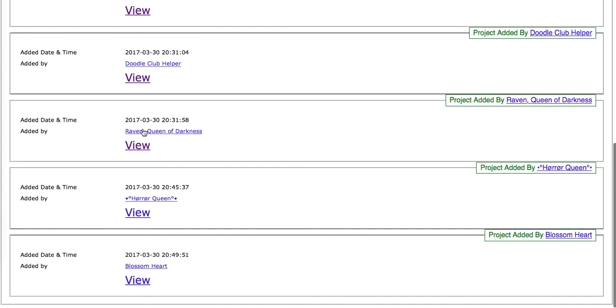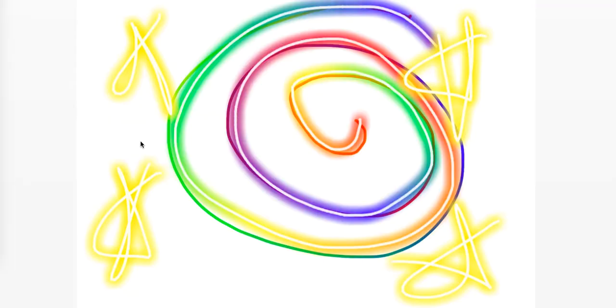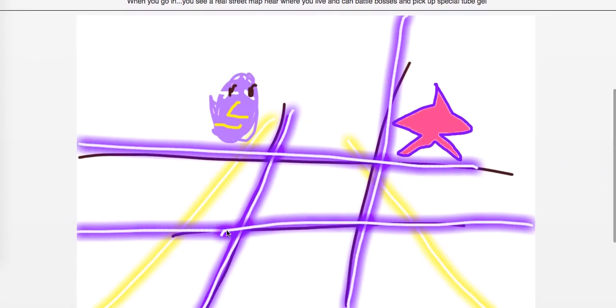This next one is by Doodle Club Helper — I'm biased because that's me. I'm just going to show you what I had in mind: a street portal. It would look like a street portal, and when you enter it, it would show you a localized map of your street area or geographic area. You would see little bosses or mini portal areas that you could tap into to find gel in the real world. This star is like a mini portal area — you'd tap it, it would open your camera, and you would see gel in the real world that you could tap and pick up. If you tap a boss, you would battle it in the real world and have to defeat it, and it would give you part of a marker or a gel.